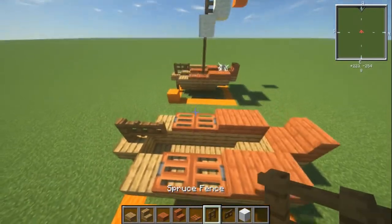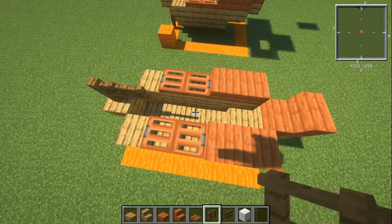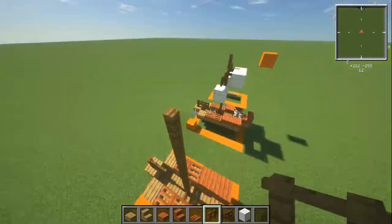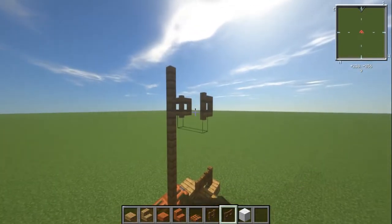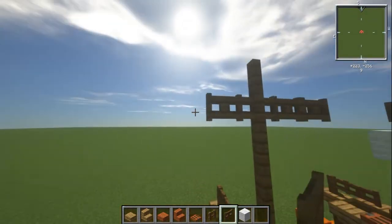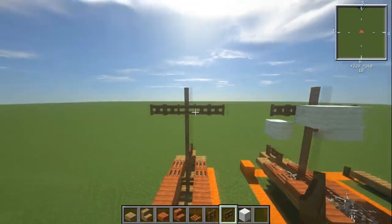On to the mast — it's a square rigged mast. From where the first trapdoor is, we're going to have seven high of spruce fence. Then one block down from the top we're going to have two fence gates on each side. To get the second one placed without opening it, you need to sneak and click at the same time. If you're flying, you also need to be flying and sneaking, then click.